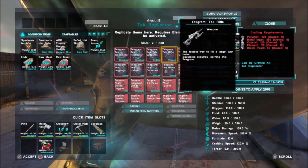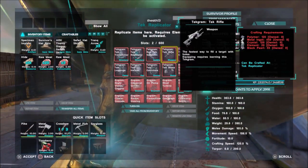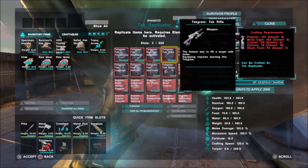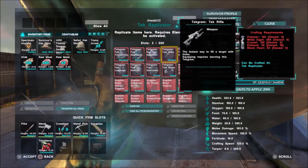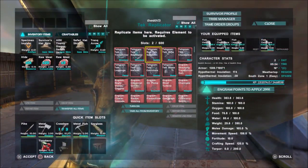The Tech rifle — I haven't got this engram yet — costs 120 polymer, 450 metal ingots, 120 crystal, 20 element, and 55 black pearls. And the Tech chest piece — there you go, you can see that. And the Tech leggings and Tech helmet — pause the video if you want to see any of these, I can't be bothered to read them all out.